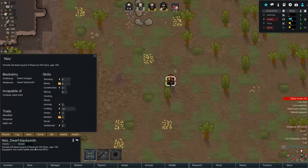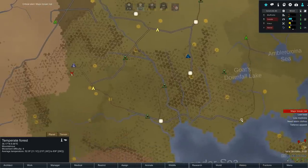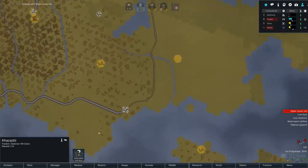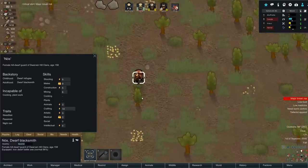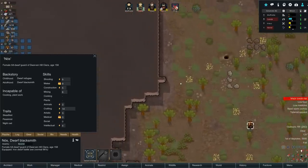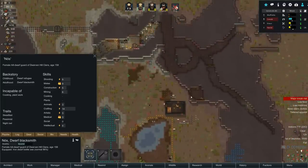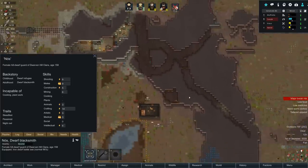She is a female hill dwarf guard of the Dwarven Hill Clans. I could arrest her - what are the Dwarven Hill Clans going to say? They're currently neutral at plus three. How much will they hate me if I knock out their little dwarf Nos and capture her? She's a female - I was just thinking about who this character could be in the future. Hmm, is this worth it?